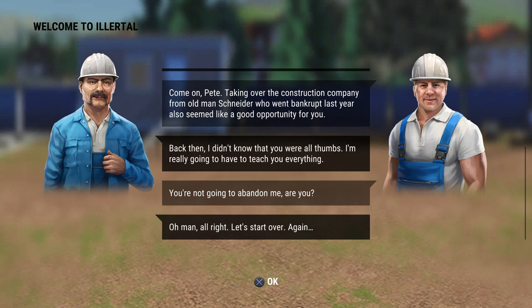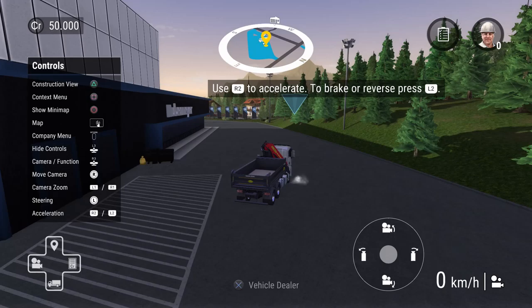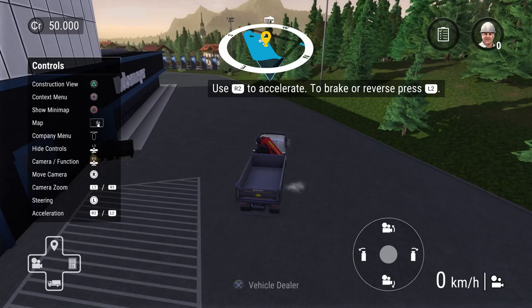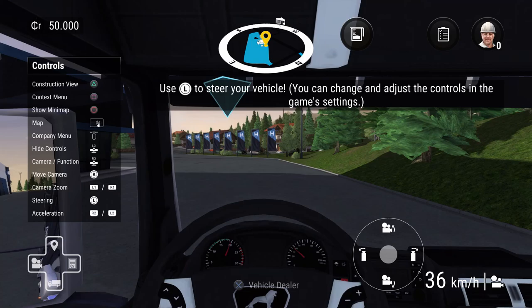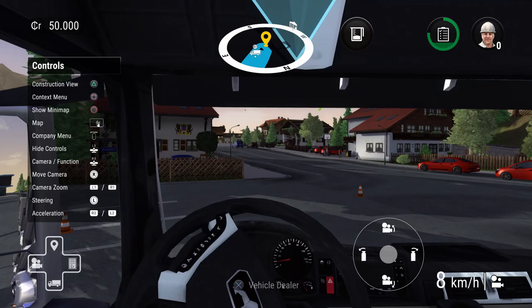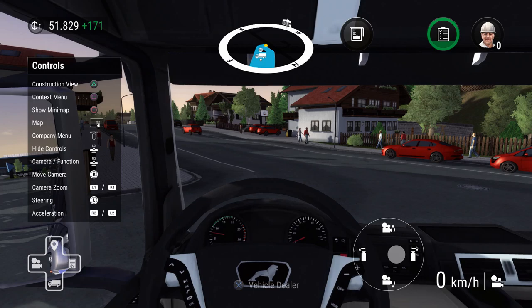The in-game character wonders how a redneck got to Germany. We start learning controls — move the camera in and out with L1 and R1, and use the left directional pad for different camera views including the driver's seat. We drive the truck to the road and earn $2,000 just for that. 'That's some good pay right there.'